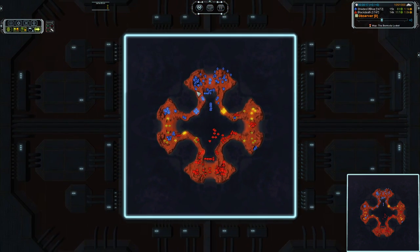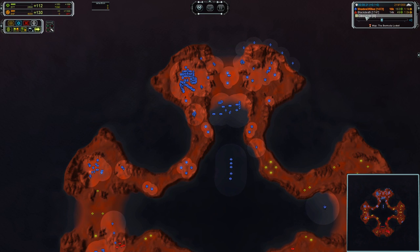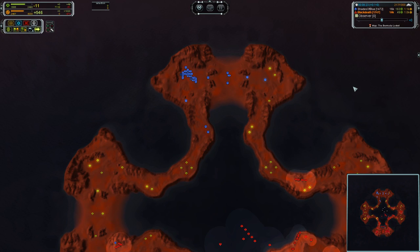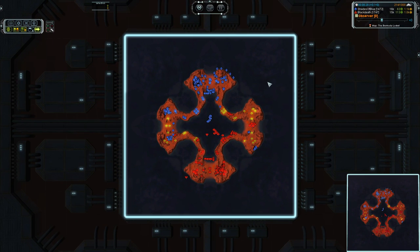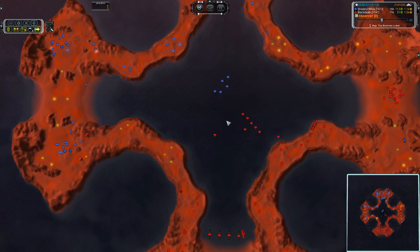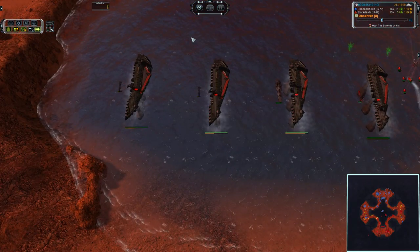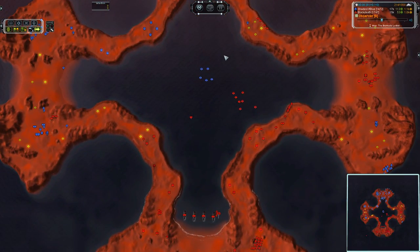Especially considering the fact that he is pulling in more mass per tick. Let's see what the reclaim says — 7,200. Holy smokes. And Black Death with 7,100. So they are neck and neck in the reclaim game, and Shades of Blue is slightly ahead in real eco. T1 subs are something that you don't see built every day, but when you're having a frigate war, T1 subs can actually make a tremendous difference in the outcome, because they will deal damage while not taking damage.